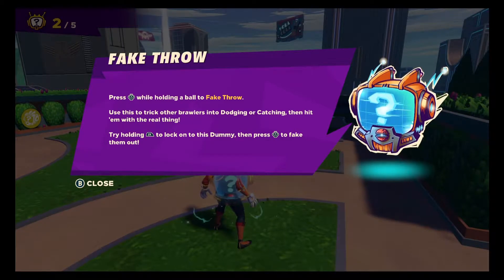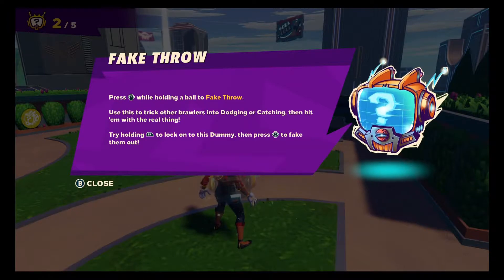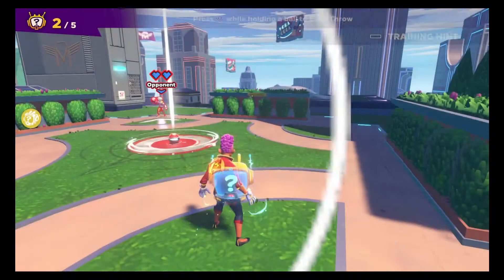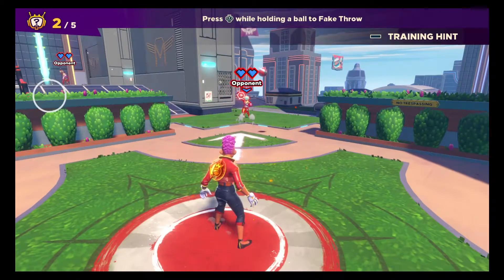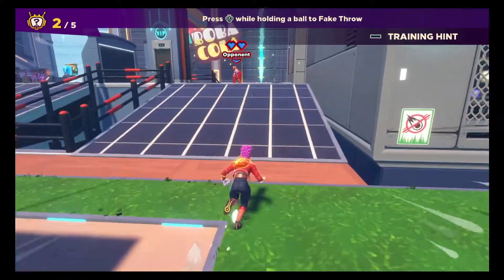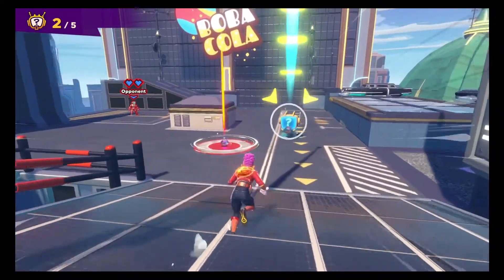Press the right thumb stick for a fake throw — I did not know that you could do that. Use this to trick other brawlers into dodging or catching, then hit them with the real thing. Try holding ZR to lock onto the dummy and then press the right thumb stick.